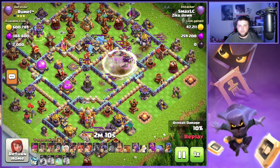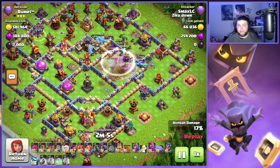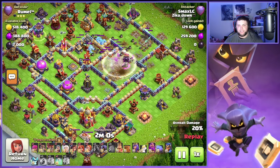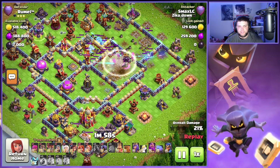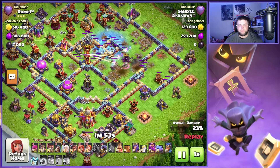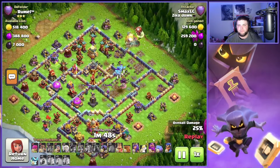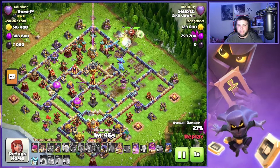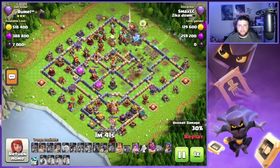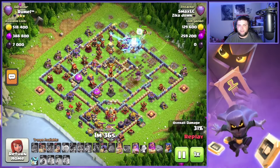We're gonna drop right here in one of these big compartments, pick up very good value on some defenses, get funneling, and also pull the cc so we can handle those troops before we get deeper into the attack — which is always a positive. We're gonna start the main army up here after we got this great funnel. Very little buildings down here, so we got a great L-shaped funnel — gonna start through that eagle artillery and work all the way down to that town hall at the very end.